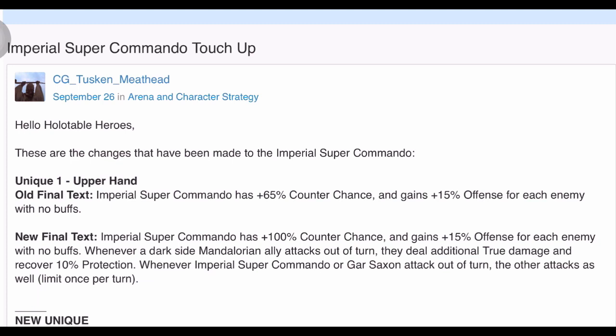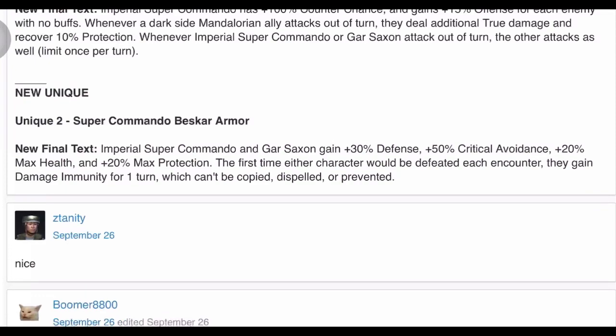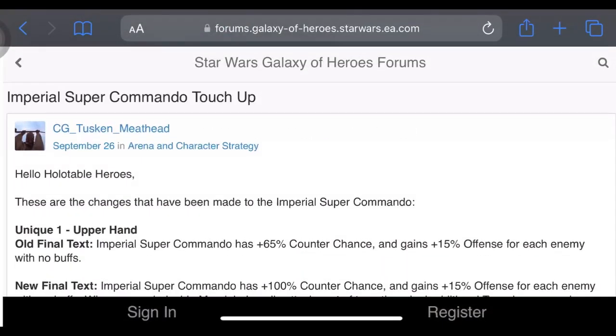Even though it says limit once per turn, that's still two you can get in a full round. Say ISC goes and Gar assists, but then Gar goes out of turn and ISC assists. So it's not bad. And there's also a new unique — that's cool, they added a whole new move called Super Commando Beskar Armor.